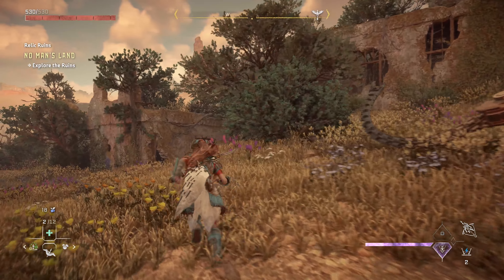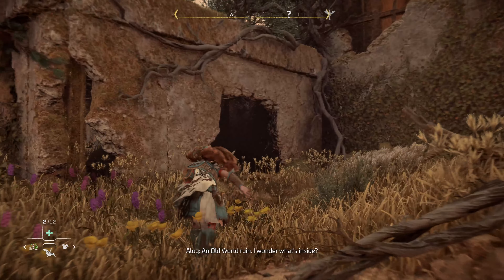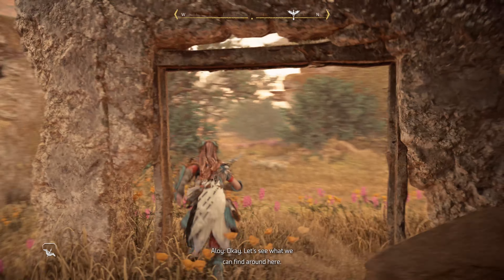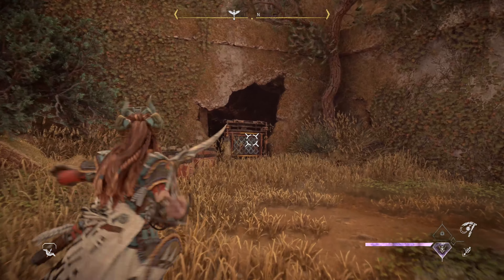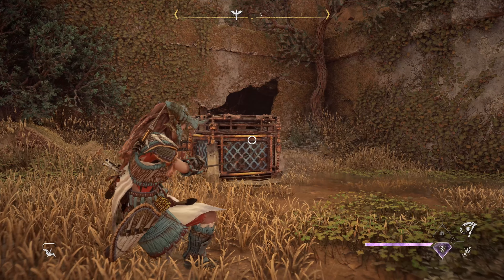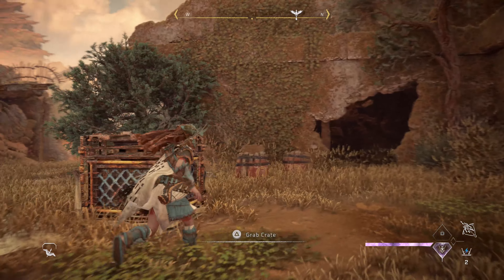For No Man's Land, go to that spot on the map and we're going to go into the center courtyard area. Like all the other relic rooms, it's very similar — there's a door, you've got to find a code, find a key, and do a bunch of little puzzles in between.